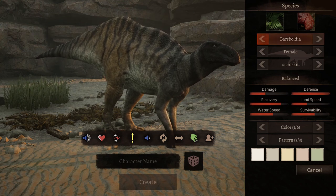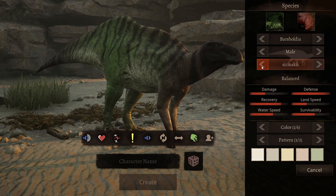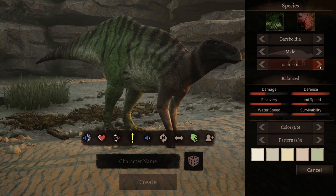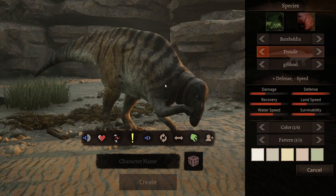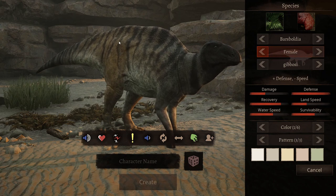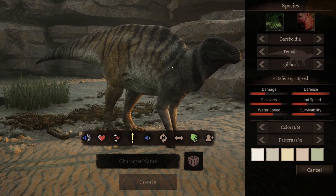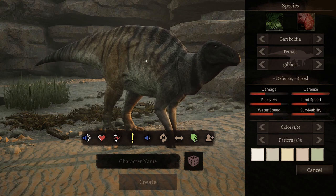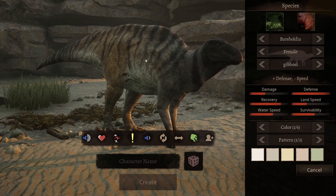Since males are slimmer, if I was going for a male I would likely be going for either a speed or a balance subspecies, as that is going to be slimmer than the bulky. If I was playing a female however, I would likely go for the bulky to get that wider stance. Of course you're not strictly limited to this — you can play any of these subspecies for any gender, you just may have a harder time coming across as that gender to those of the opposite sex in game.